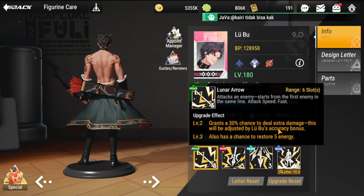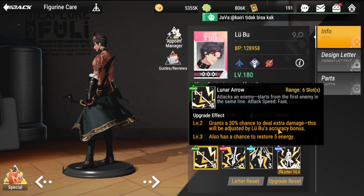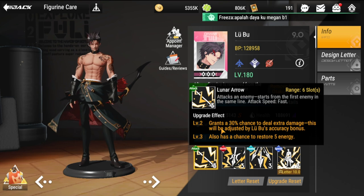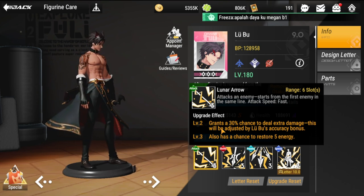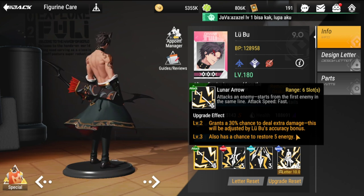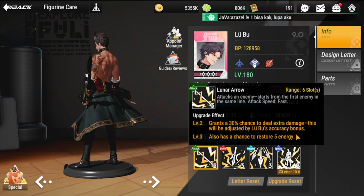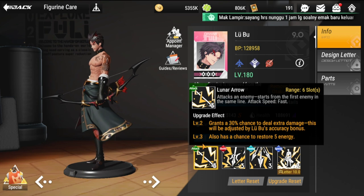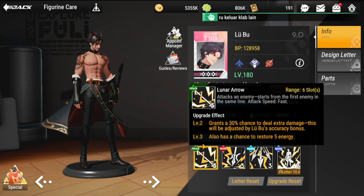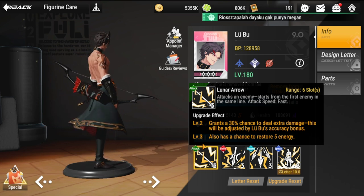Starting with his basic attacks — he attacks the first enemy in the same line. His attack speed is fast. The upgrade effect from level one grants a 30% chance of dealing extra damage, adjusted by Lubu's accuracy bonus, so make sure you have substats that give him accuracy bonus. Level three also has a chance to restore five energy.